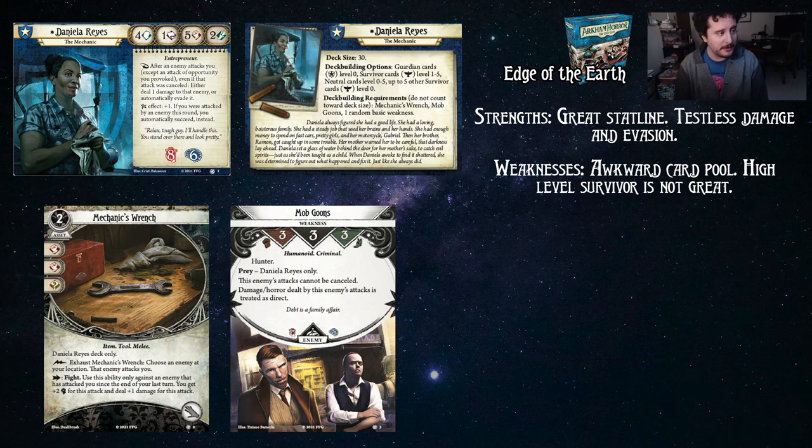Let's get to Daniela's abilities first. She has a great stat line. Four brain, one book, five fists, and two foot. The four brain and five fists means that she's going to defend herself against brain checks, which deal horror — which she has less of — and she's going to fight really well with five fists. Very nice for that.